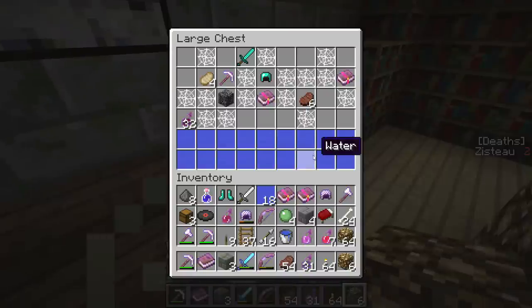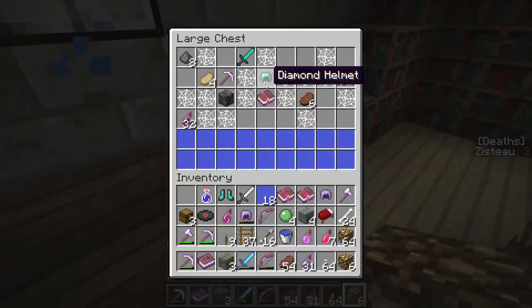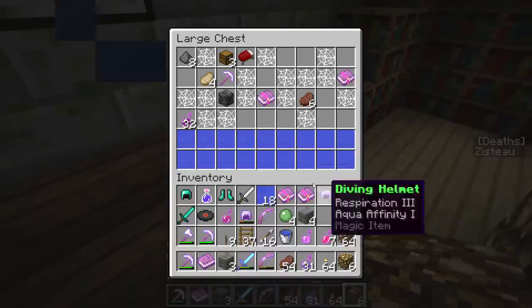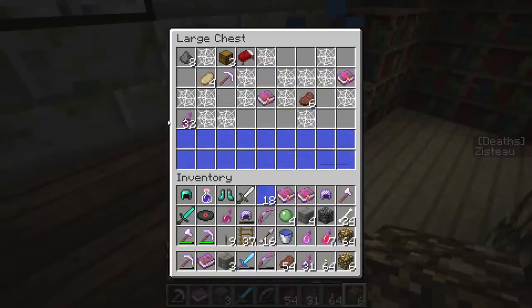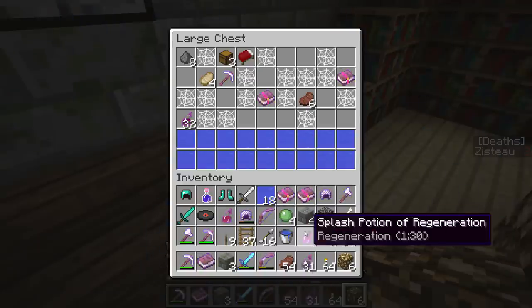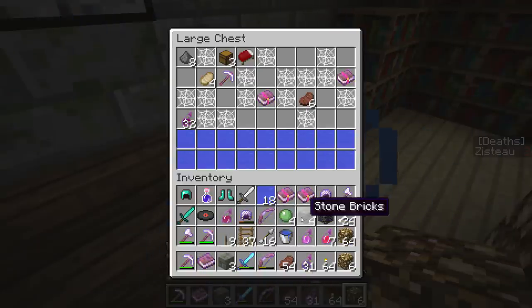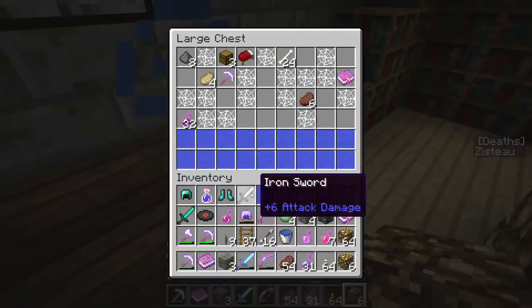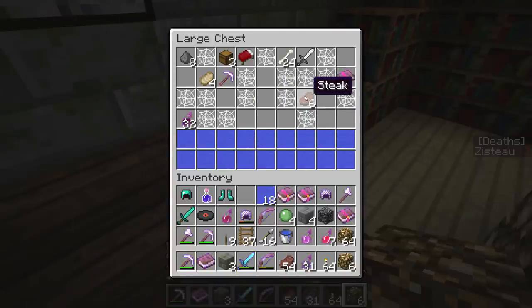Another thing. Diamond helmets, diamond swords, adminium pickaxe, morph. I keep forgetting to use these things - I put them on my bar so that I would start using them and I just keep forgetting. I'm just not in the habit of using them.